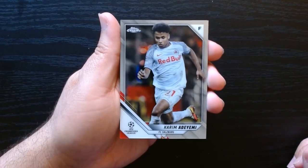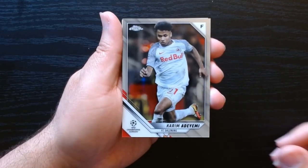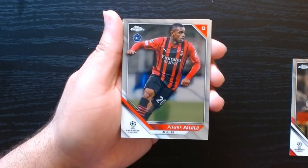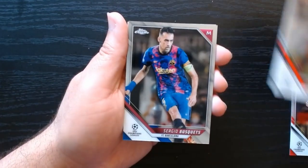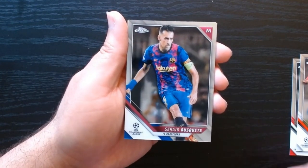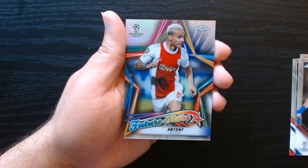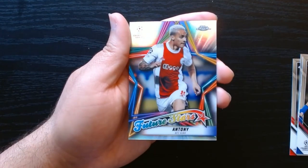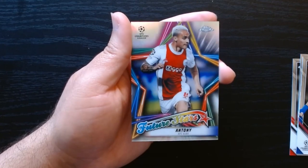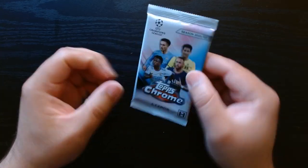Second pack, let's go. In our first pack we already got some love — ask and you shall receive. We got Kareem Ademi, Pierre Kalulu of AC Milan — this is 2021 so that's when they were rookies — Sergio Busquets, and we have an Anthony Future Stars card. These are always good-looking cards. Hell yeah, Anthony — not bad!